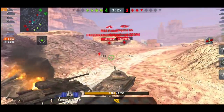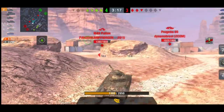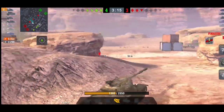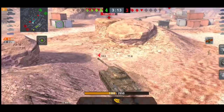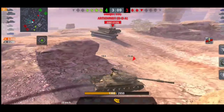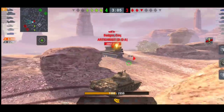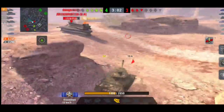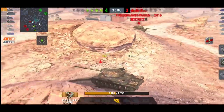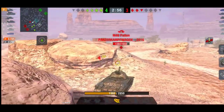So the E5 and IS-4 are my two heavy picks for ratings. You could also take the Sheridan, the Vickers, or some TDs. The Grille is a very difficult tank to play in ratings but I kind of like it — same as the Waffle at tier 9, which I've actually got the 5k radar camo on.